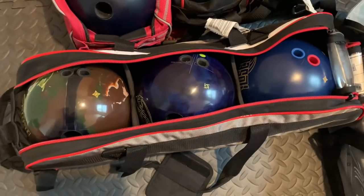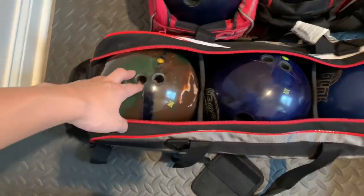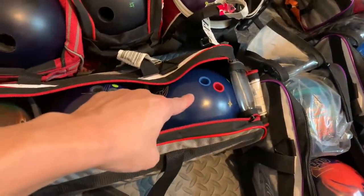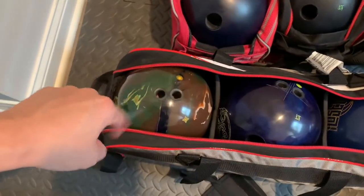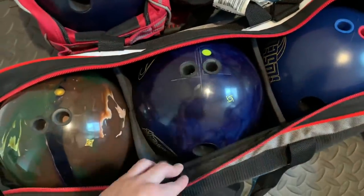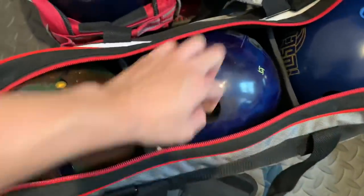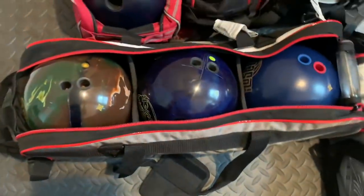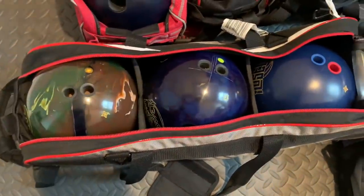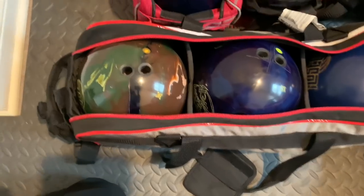I don't even know how to characterize this section — I've got two Hustles: a Hustle Camo that hooks a little more, and a Hustle Ink that's better for playing straight since it has a lot of games on it. Then an outside-the-box ball — the Reign of Power, one of my favorite balls in college. It has a unique combination of high RG, mid-high differential, and a fairly strong cover. I can see it coming into play on the Chameleon and it'll be one of my first options when I get out of urethane.